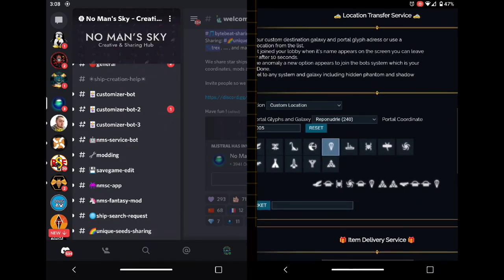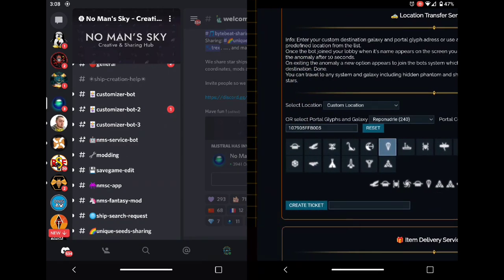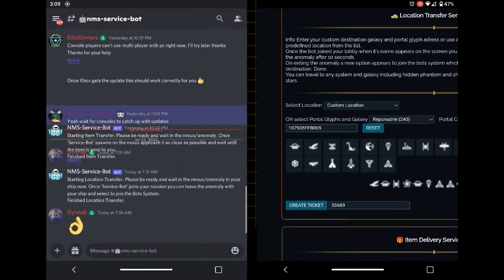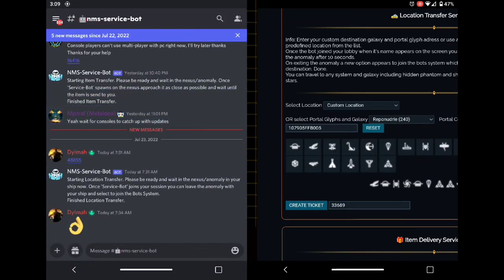You can see the portal glyphs at the bottom — that's where I'm going. Now, to go to galaxy 240 at that portal address, I create a ticket. It gives me a series of numbers. I copy those numbers, then switch to the second screen where you can see the No Man's Sky Service Bot on Discord. Other people have been using the system — you can see their activity there. I paste that number in.